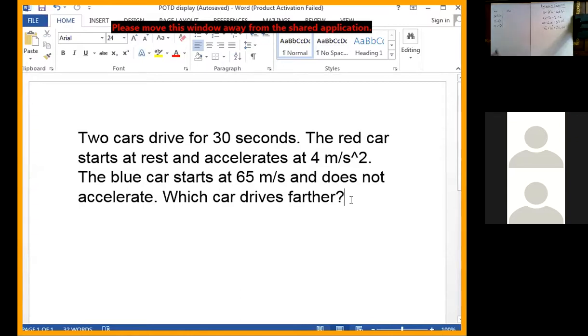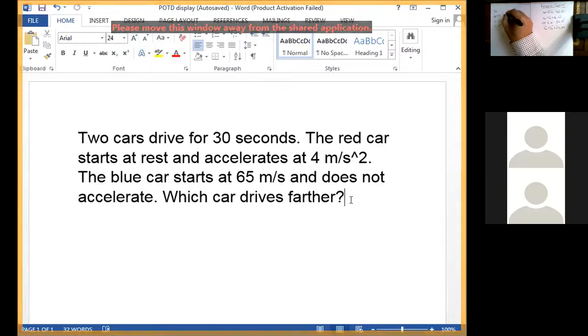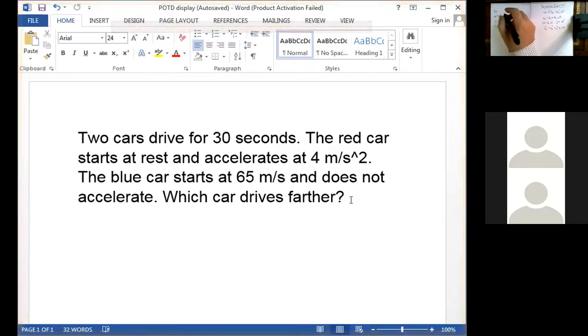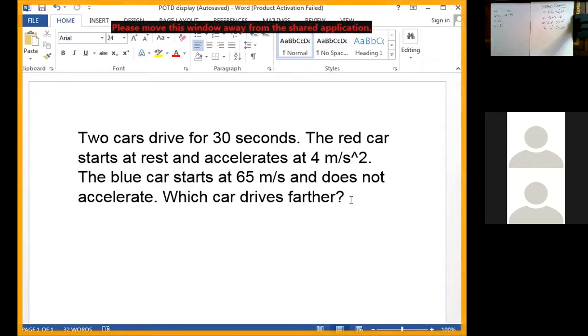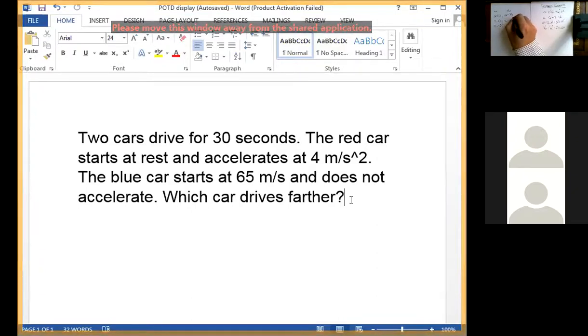Now let's look at the blue car. What givens do we have for the blue car? They both drive for 30 seconds, so the time for the blue car is also 30 seconds. What else? The initial velocity of the blue car — for the red it was zero, but it's not zero for the blue car. It's 65 — the blue car's initial velocity is 65 meters per second.